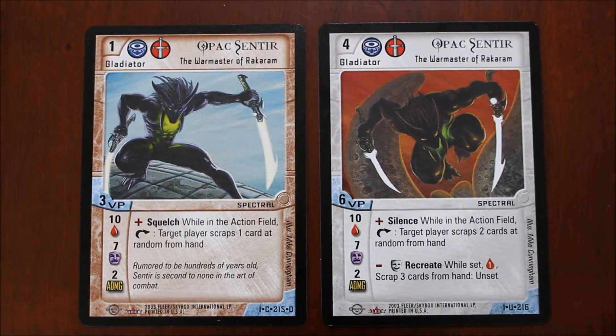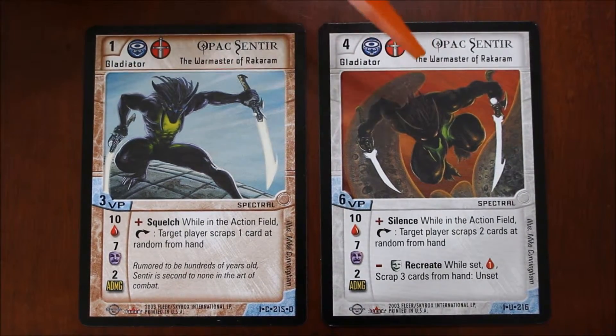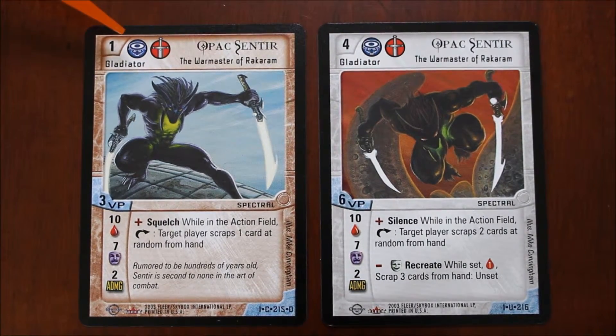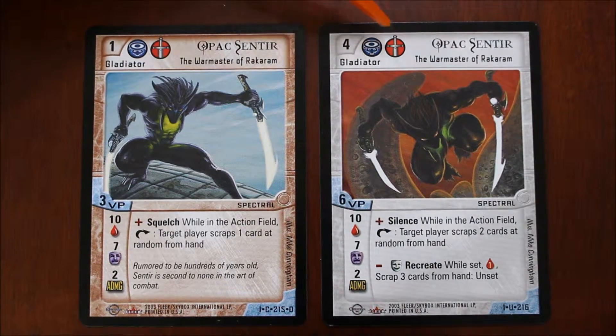Gladiator cards are two-sided. So this gladiator has a level one side, and you can flip him over and he has a level two side. This card has a level three side, and we flipped him over, and now we have a level four side. These are called disciplines — these little symbols right after the level.